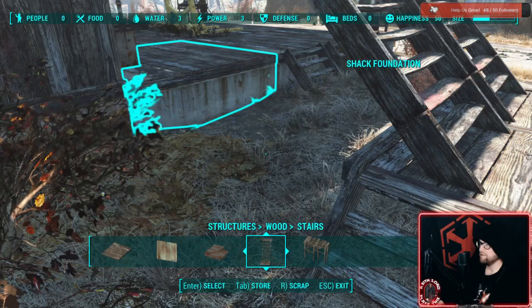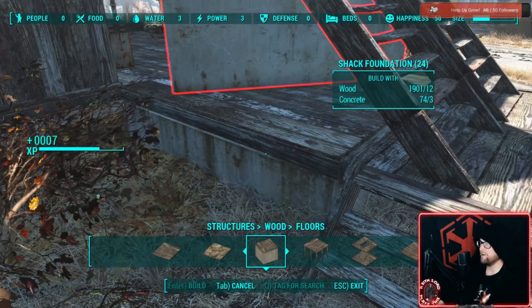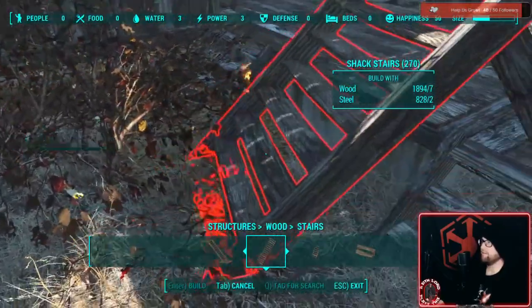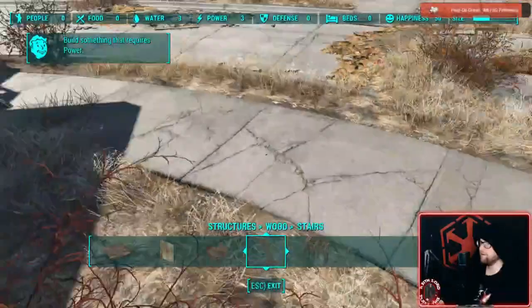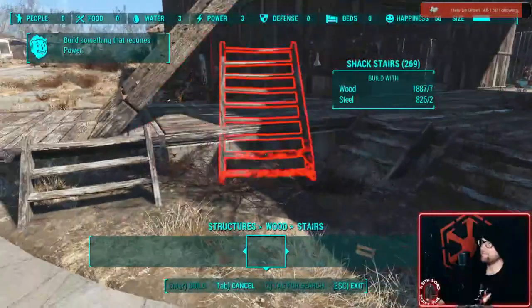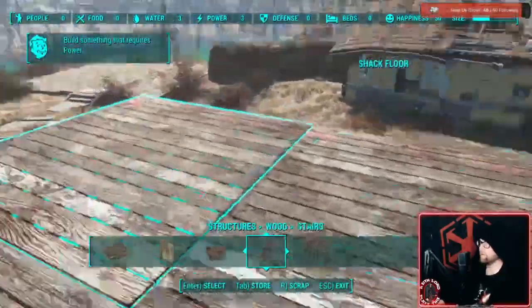So we'll put in one more concrete floor here to bridge the gap. Then we'll build more step ladders over here so people can move around. The game keeps telling me to build something with power — I'm not going to do that just yet. Now people can walk up and down here and go up to their little base of operations. We're going to put a guard tower here, under Defense — Guard Posts — right up here to get a strategic position to see what's going on.